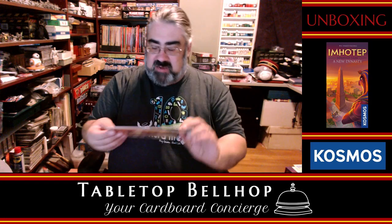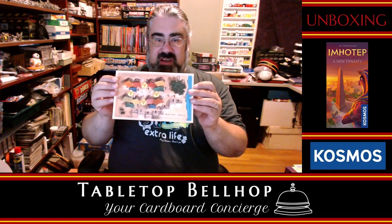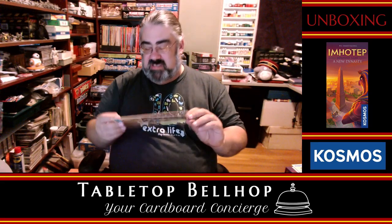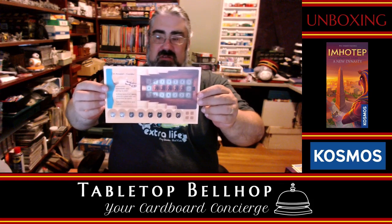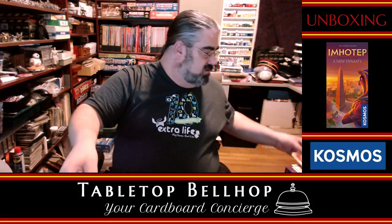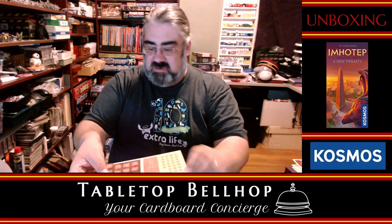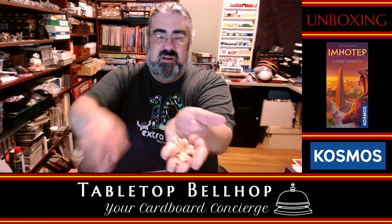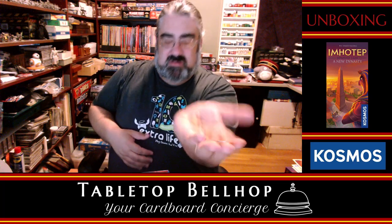We have the black market, which is dark — kind of amusing — or the luxury market, which is light. And then we have the pyramid scaffolding or the pyramid corridors. And there are some actual Tetris-style pieces — some polyominoes. So polyominoes are a new aspect of Imhotep. Interesting.